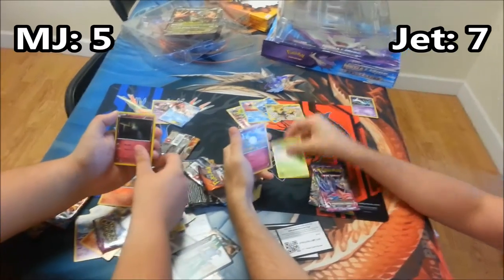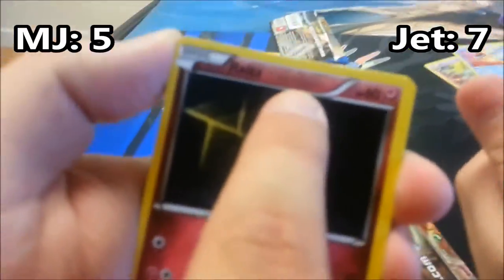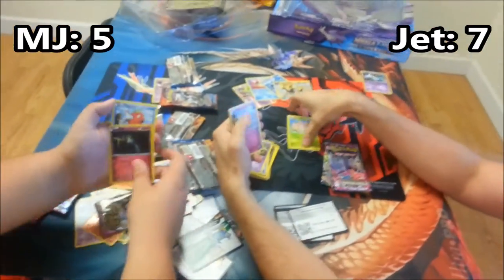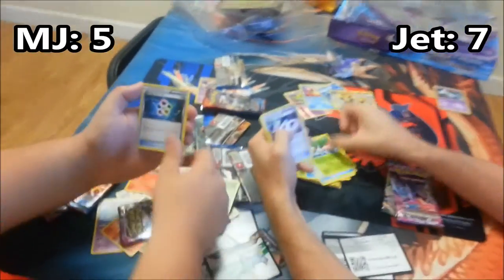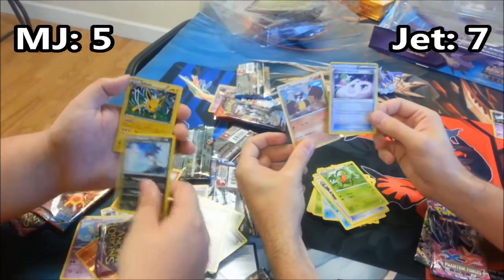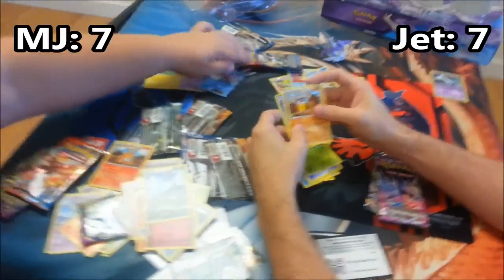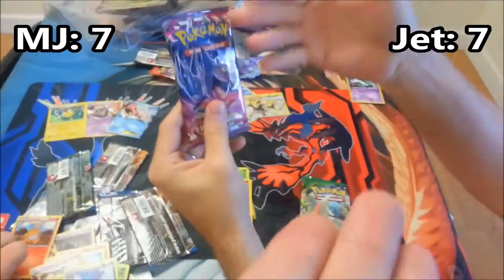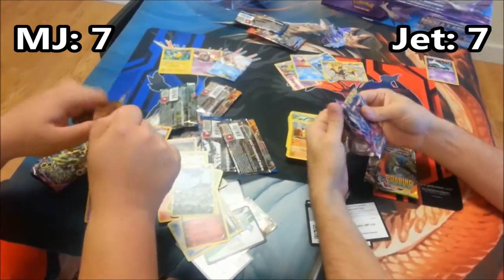Going through this pack — it looks kind of dirty though. This is Muk — gross, I mean yummy. Harvesta, Aerial Ace, Energy Recycler, Whimsicott, Reverse Common, Malamar, and Jolteon Holo — ooh, that's two points! That's two points — seven to seven! Little things add up.